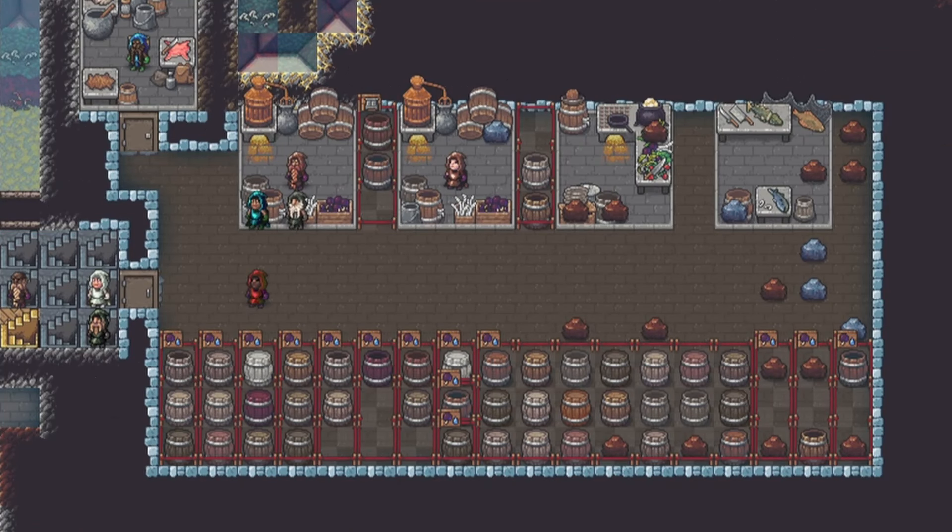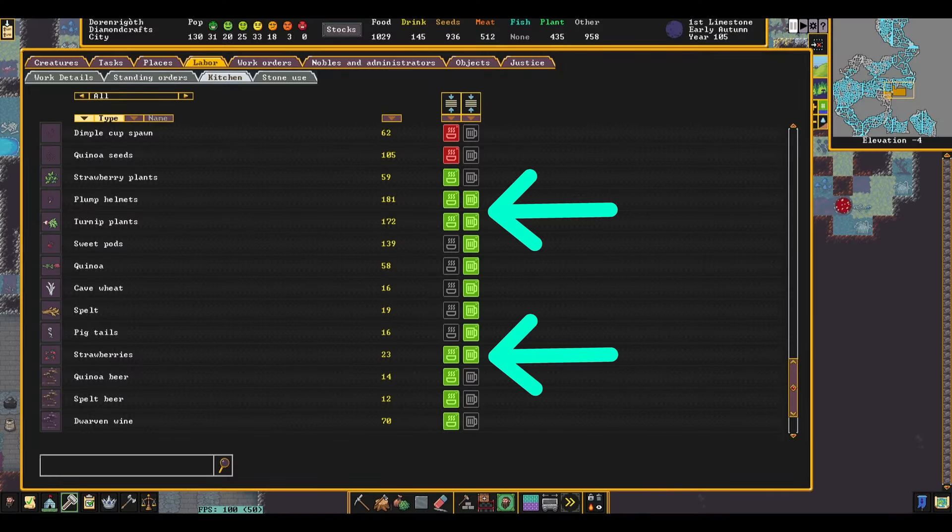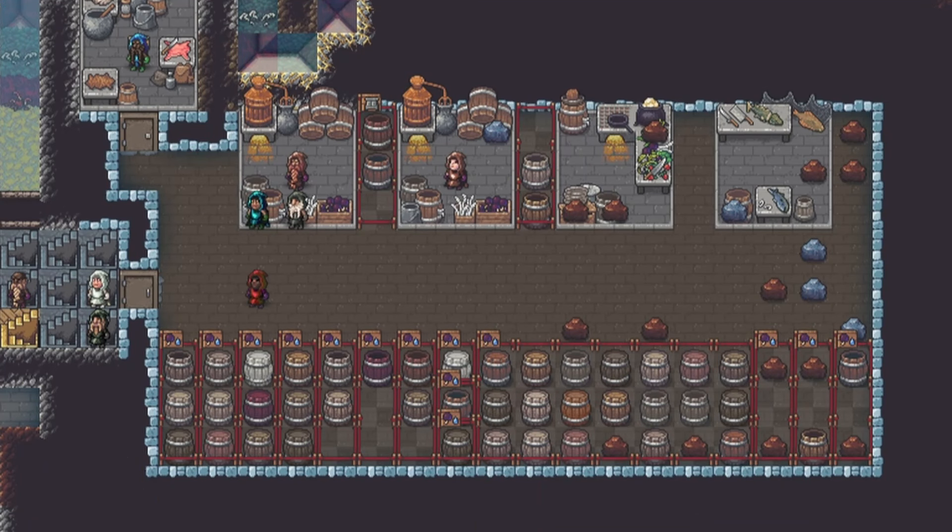Now that we've calculated our demand, we can put together our stockpile layout to handle any overproduction. Because cooking doesn't give you seeds back like brewing, anytime I'm farming a plant that can be both brewed and cooked, I like to set up one designated 3x1 stockpile specifically for brewing and a 1x1 stockpile specifically for cooking. Because I consider brewing more important, I also set the cooking stockpile to give to the brewing stockpile, so that brewing always has priority.